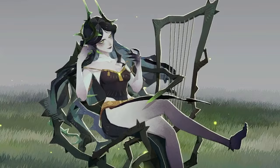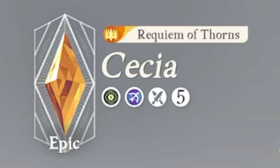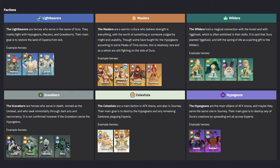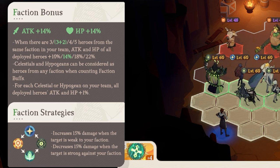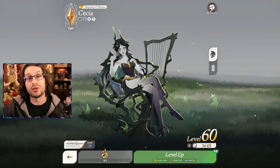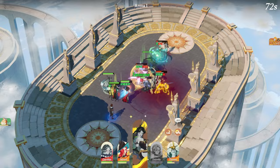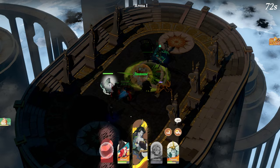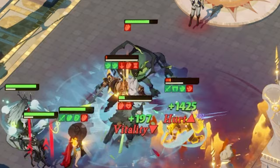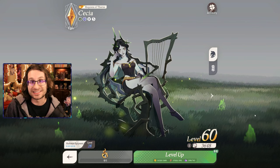Next up is Cessia. She's a marksman who attacks from range, and she's graveborn, just like Sylvina. If you have three characters of the same faction, your entire team gets boosted stats — so Cessia and Sylvina are already two of the three you need. When her ultimate goes off, she summons a giant undead golem who snares everybody, does a bunch of damage, and draws aggro. He's really powerful, and so is Cessia.